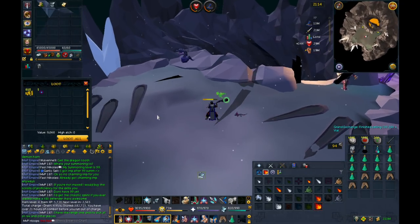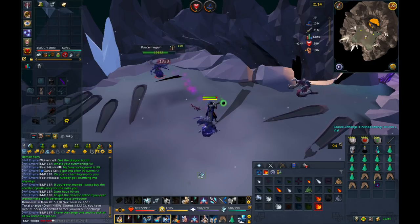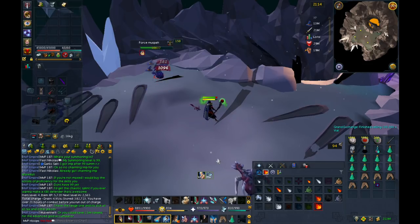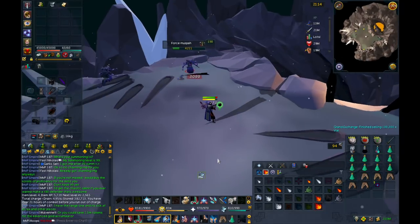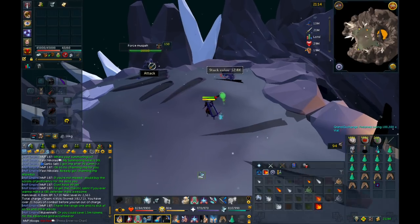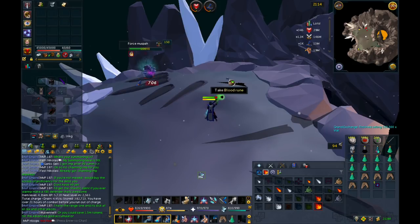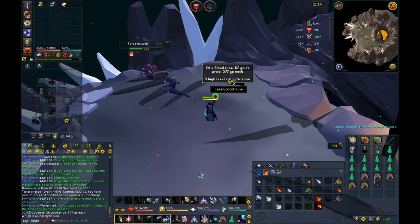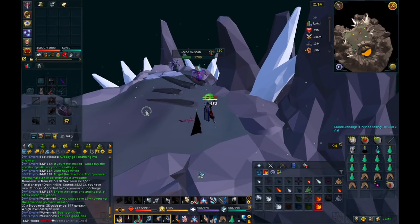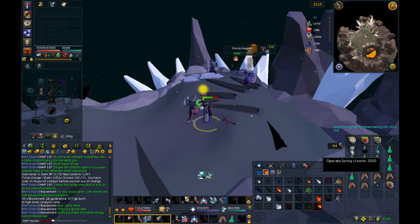They don't take too long to kill and you can pretty much pick up everything. The elder energy is worth a little bit, and they drop alchables — bring your alching runes. You can bring the spring cleaner as well. They drop dragon maces that you can alch, pretty much a bunch of alchables, and the coin drops are pretty decent as well. Moosepahs are also a slayer task, so you could toggle them on by going to the slayer master — it costs a little bit of points, but you really should.